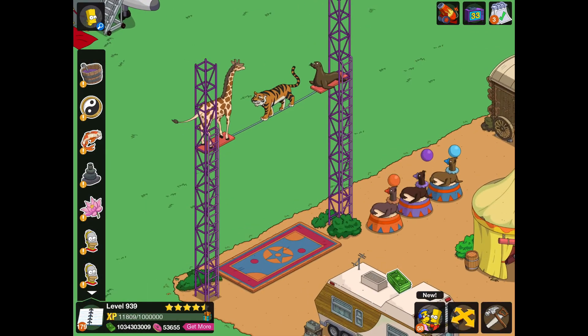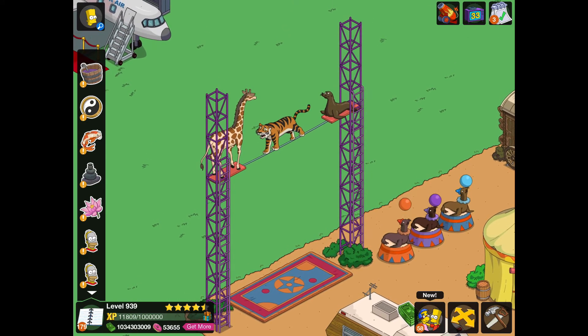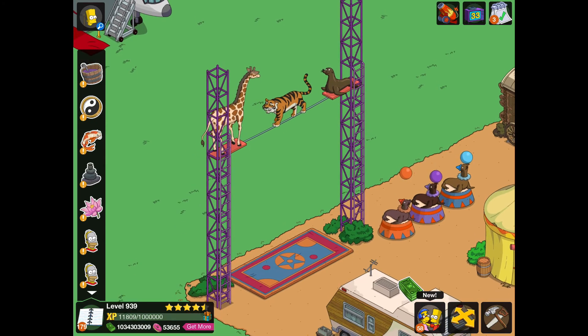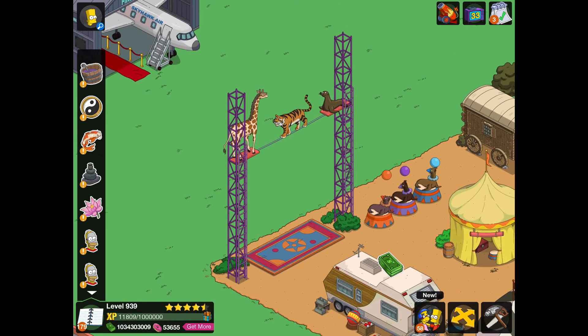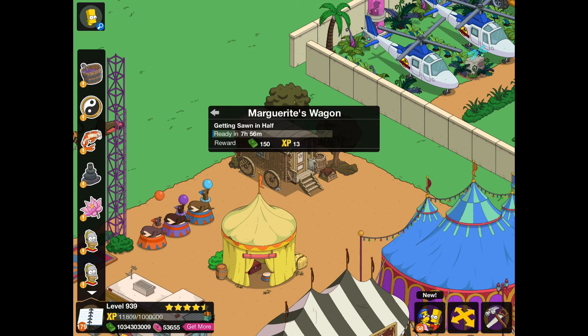Let's tap on this Animal Highwire and see what it sounds like. Ooh, that is so cool! The wire wobbles, the seal makes a noise, and the tiger growls with fear. That is very cool. Wow, I was not expecting them to add a decoration like this to the game.